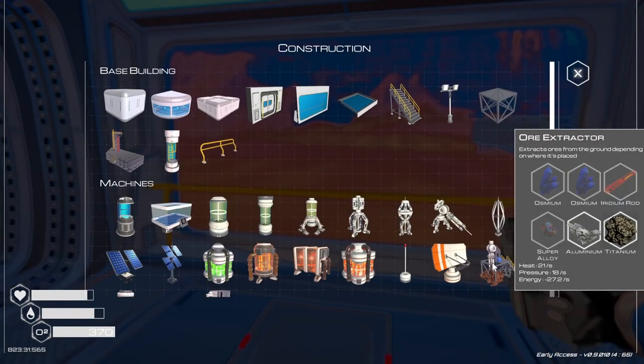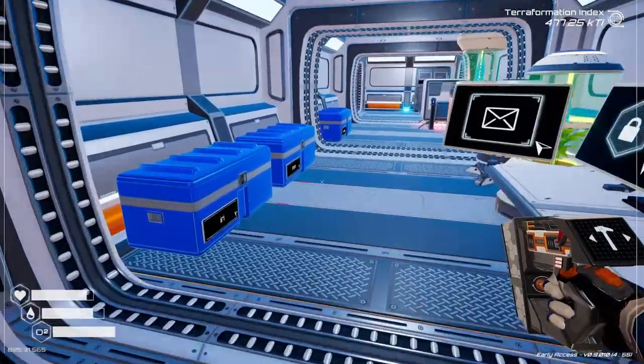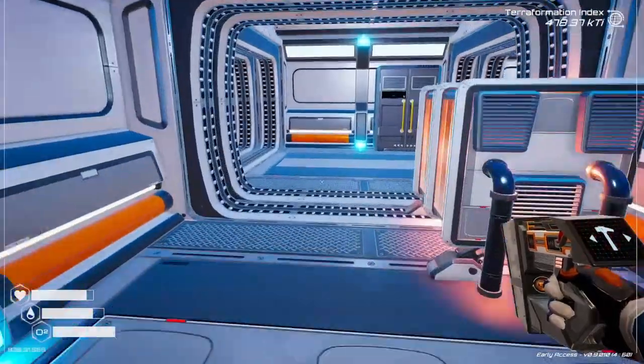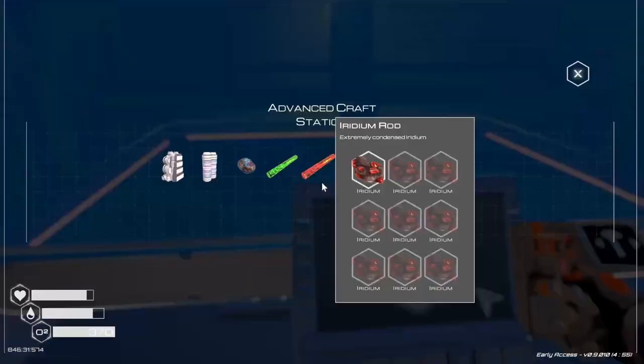Let's take a look at the extractor in our build menu. We need the blue mineral. I'm trying to think where I find that — I think there's a cave I have to go to. What I have to do is get my jetpack first, so let's go see what we need to make the jetpack.